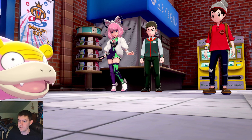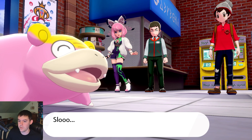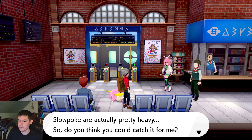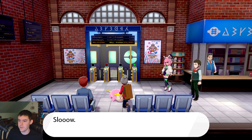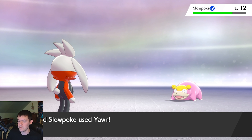They got a Snorlax? Oh my god, bro. That's hilarious. So after the third gym leader, they have a ton of Pokemon in the wild. They got Snorlax, Steelix, Ghastly, Oddish. So cool.